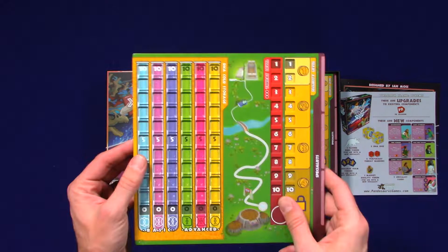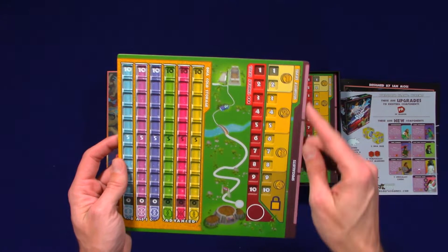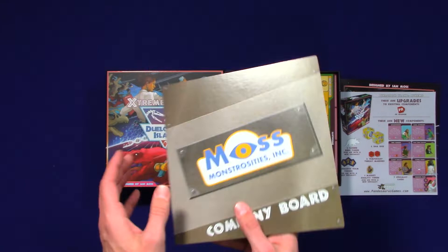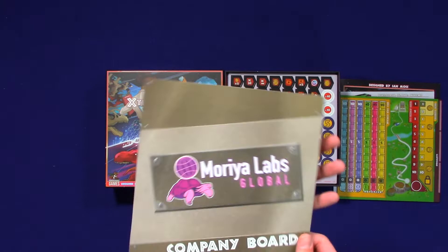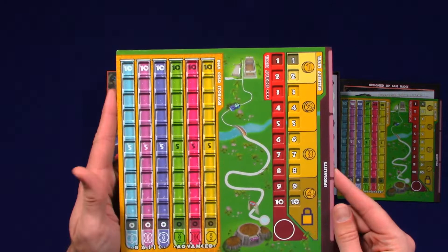It looks very much like the regular Dinosaur Island. You've got some space for your three specialists here — just looks like condensed down. You don't have the middle lab that you're working with. And here's Moss Monstrosities Incorporated — looks reminiscent of Monsters, Inc. Definitely cool. Our other one is Moria Labs Global — nice little turtle. Good weight to that.